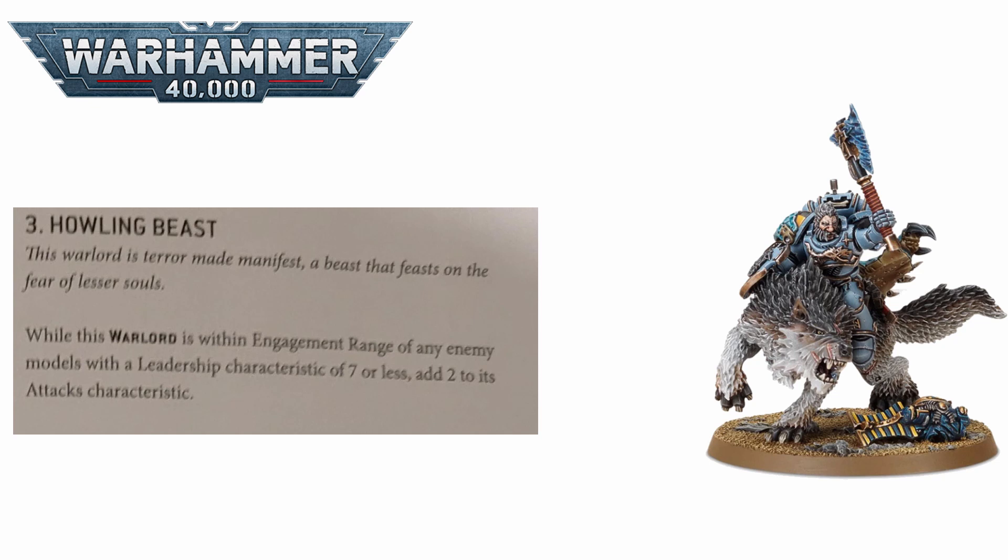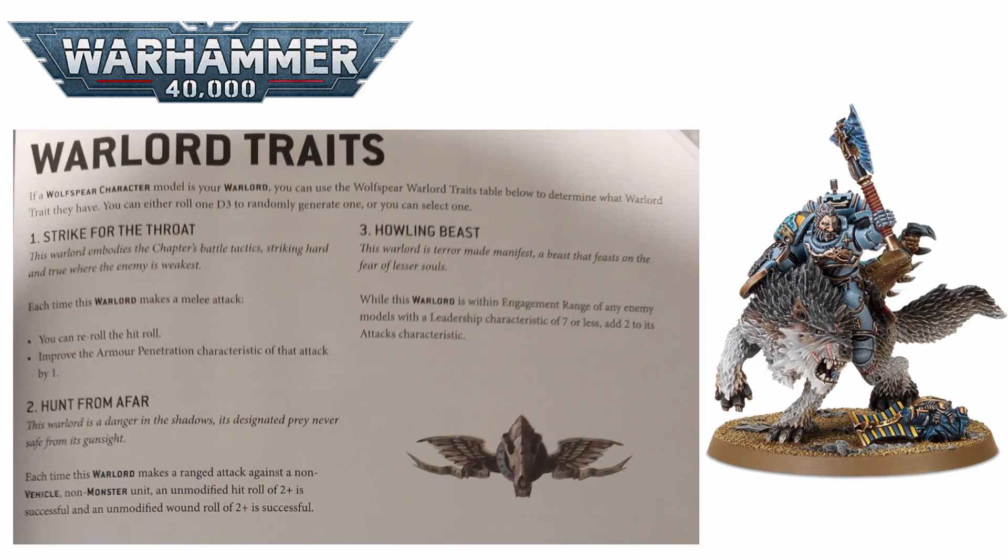The third warlord trait, Howling Beast, grants you plus two attacks whenever your warlord is in engagement range of an enemy unit with a leadership value of seven or less. This is great at turning your warlord into a horde killer — absolutely tearing through guardsmen, orks, or tyranid gaunts — and with exploding sixes from Savage Fury in the assault doctrine he can do huge carnage. Overall I would rate Strike for the Throat as the best of the three, as it has no limitations, while the other two have requirements to activate.